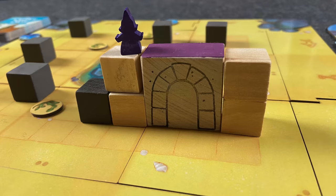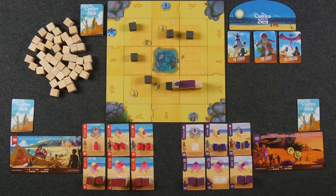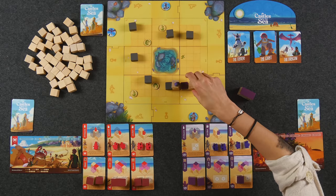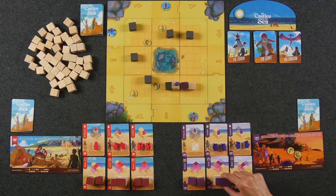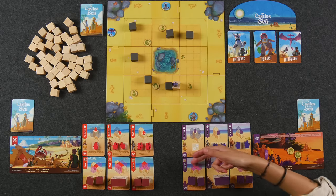That would also score me two points from the seaweed token at the end of the game. The thing about the arch though is the spaces in front and behind it must be empty for the rest of the game. The arch scores you two points at the end of the round. The door is very similar but the difference is that it's only a gap of one space and they do not need to be two stacks, unlike the arch. So that could complete my placement for the door.